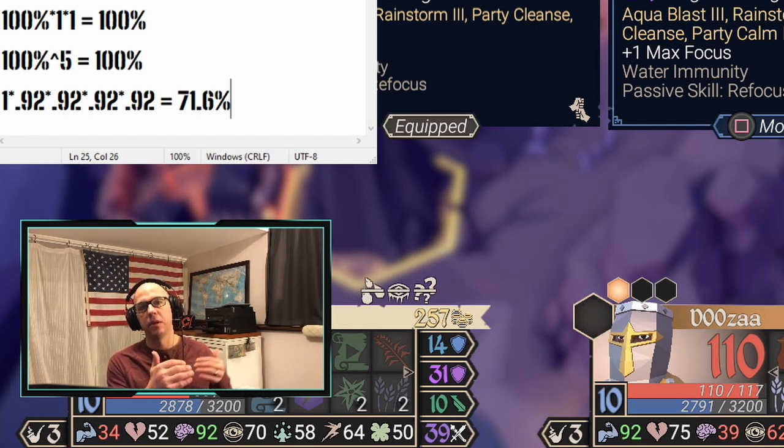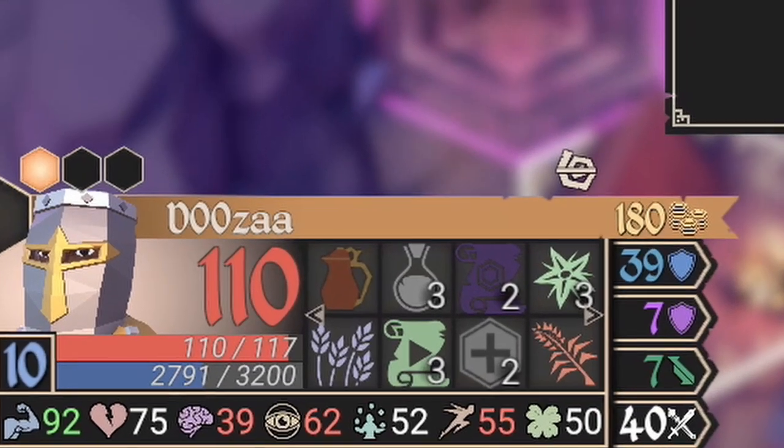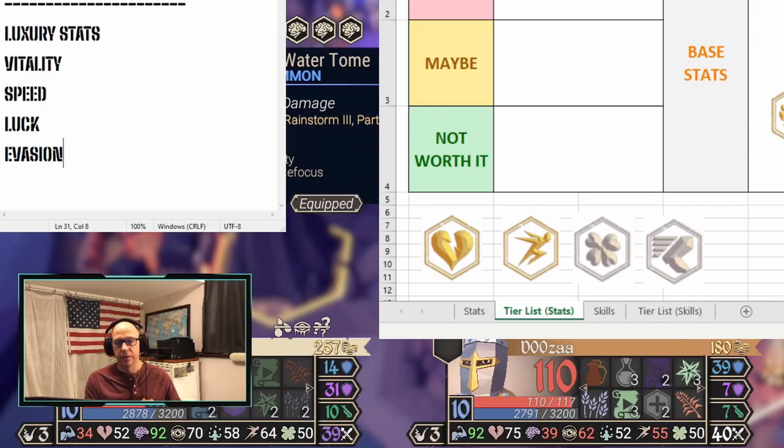When are you willing to drop below the 90 threshold, or lower your armor and resistance, to get something else in the game that you feel is valuable? Applying the rule of 90 to offense, the two armor stats, and how Focus works gives you a good foundation for decisions about selecting different weapons, armor, and such. So what are luxury stats? Those four stats are vitality, speed, luck, and evasion. Let's tier list these additional stats and discuss what you'd be willing to sacrifice to get each of them — starting with the ones that are not worth it.